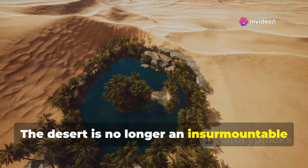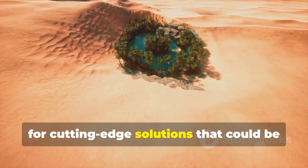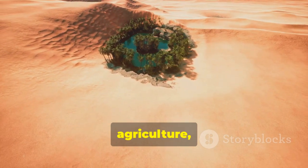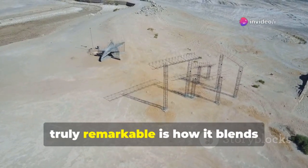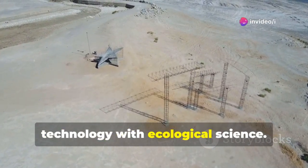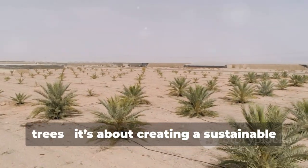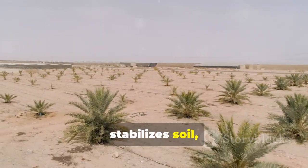The desert is no longer an insurmountable obstacle. It has become a testing ground for cutting-edge solutions that could be applied wherever drylands threaten people, agriculture, and ecosystems. What makes the Jumong-301 truly remarkable is how it blends technology with ecological science — this isn't just about planting grass or trees, it's about creating a sustainable system that restores ecosystems, stabilizes soil, and supports long-term plant growth.